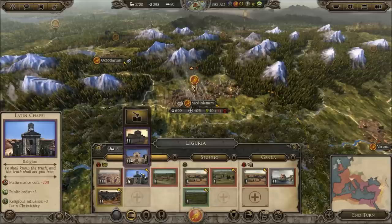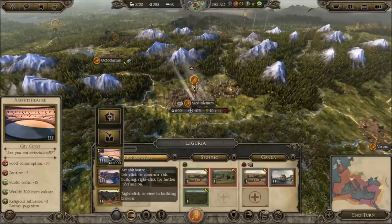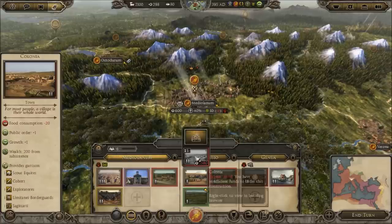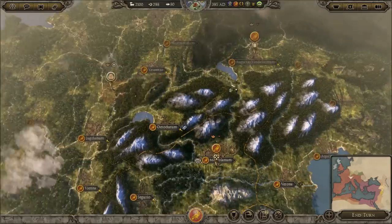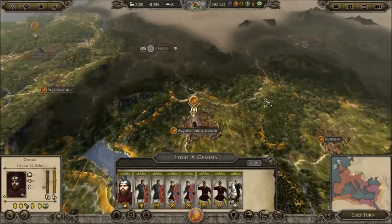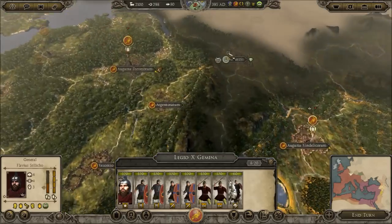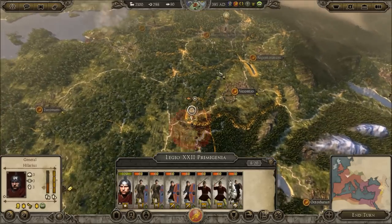I don't really want to upgrade a church. We'll get an amphitheatre maybe — no, we need military buildings. Now let's get a colonia. We don't have the money, so we'll just end turn and see what happens. We've got an army there which is probably going to declare war on us at any time. We're only making 200 coins a turn — that's a poor amount of income. We must have a lot of mercenaries in the army.